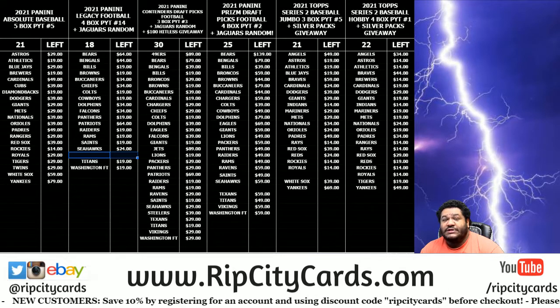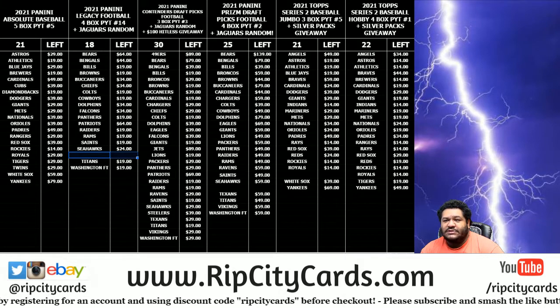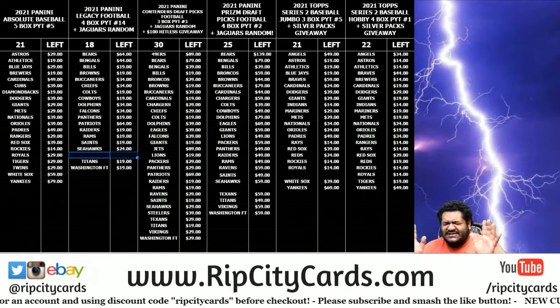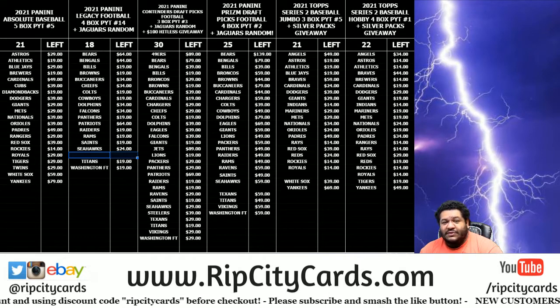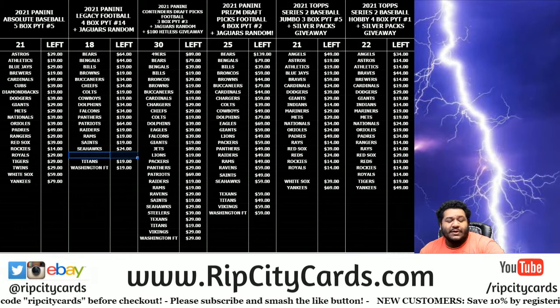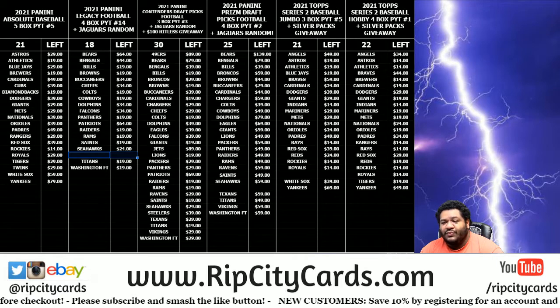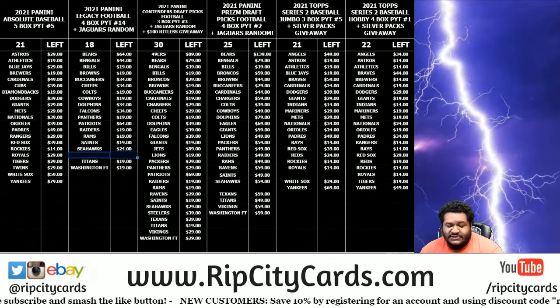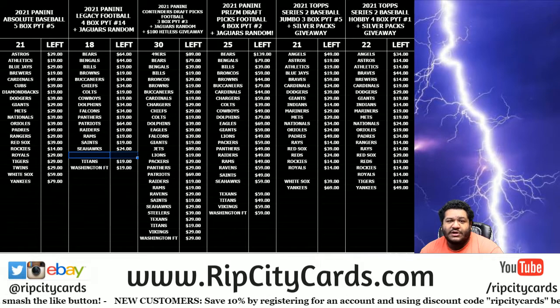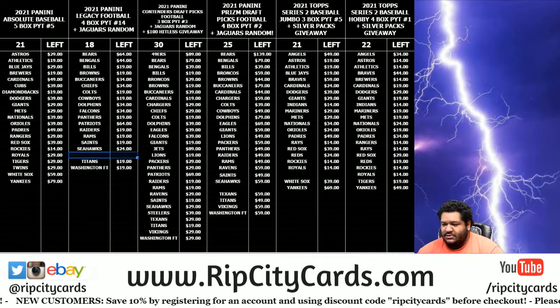One pack will have an autograph and the other two will have a relic. If you have the pack that hits the autograph, you win a sealed Series 2 hobby box. One of the two relic packs will also win a Series 2 hobby box. In the crazy scenario that we end up hitting two autographs and one relic, the hobby boxes go to the two autograph packs. Let's get this thing done.